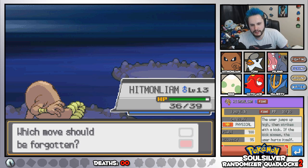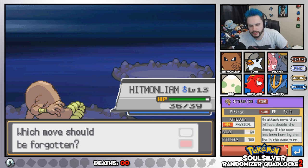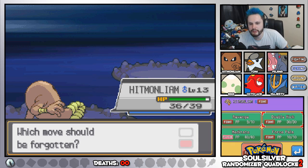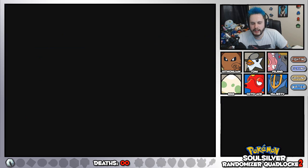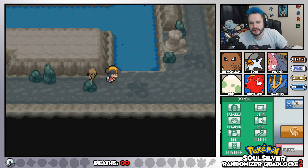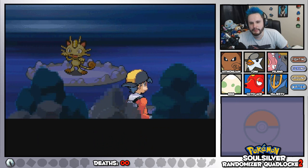Its power is 100 with 95 accuracy. Revenge could be powered up to 120. So we'll keep Revenge and get rid of Double Kick. I like how we've got so many fighting type moves on the same Pokemon because I just can't decide what to put on my Hitmon Lee.